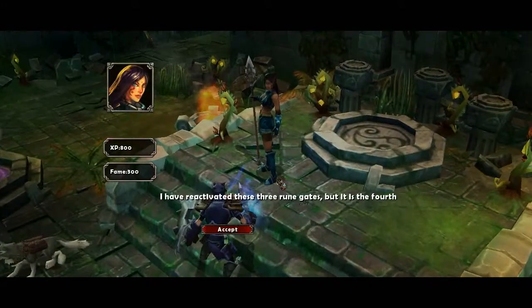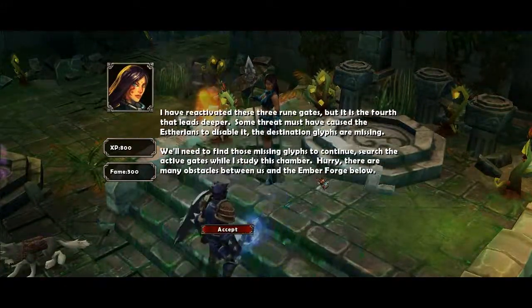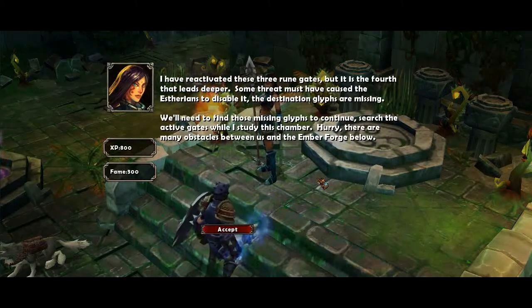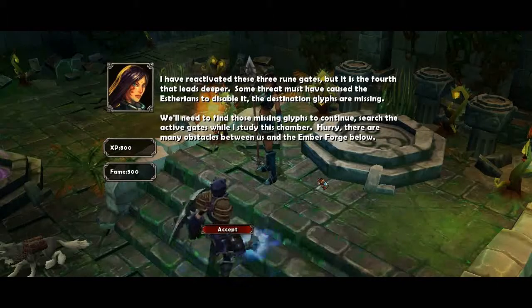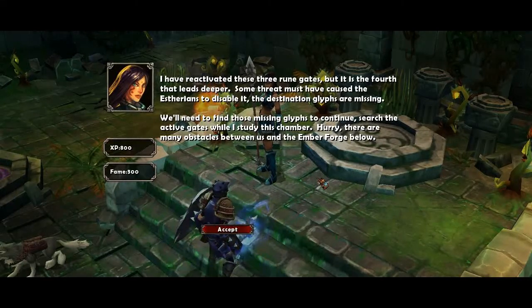I have reactivated these three rune gates, but it is the fourth that leads deeper. Some threat must have caused the Asterians to disable it. The destination glyphs are missing. We'll need to find those missing glyphs to continue. Search the active gates while I study this chamber. Hurry! There are many obstacles between us and the Emberforge below.